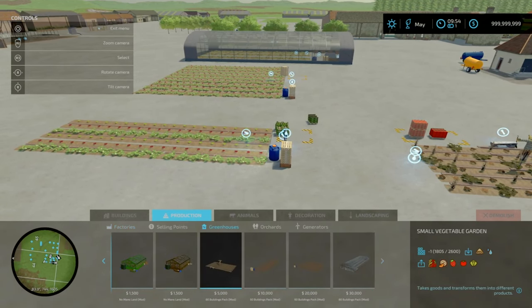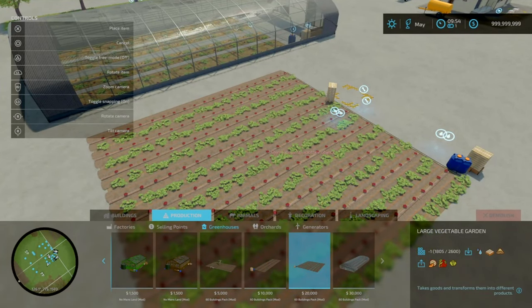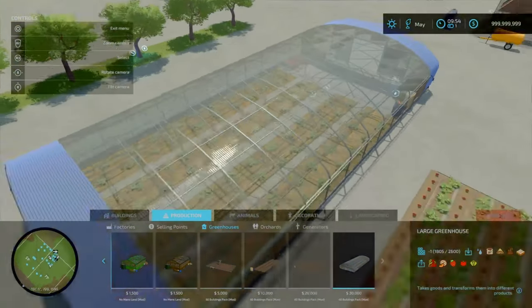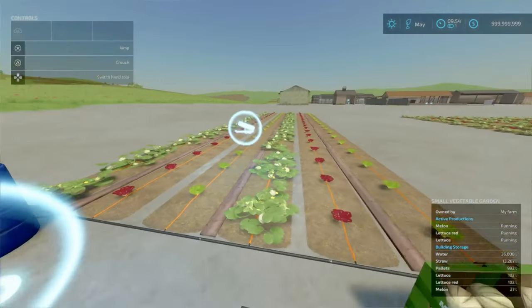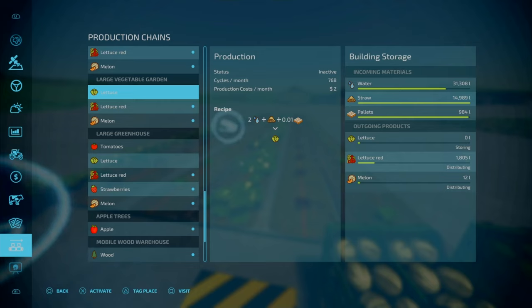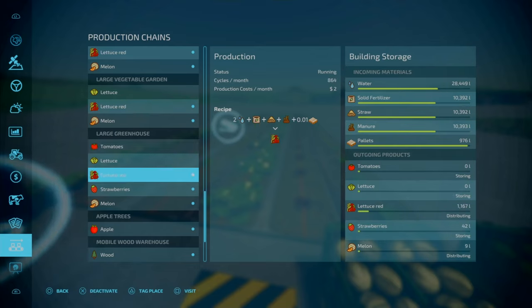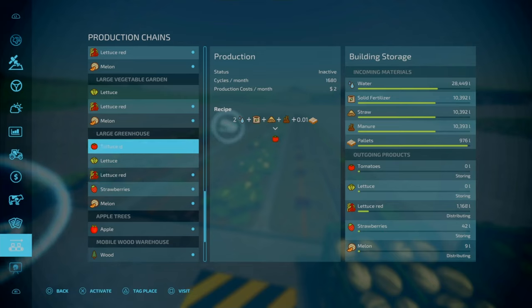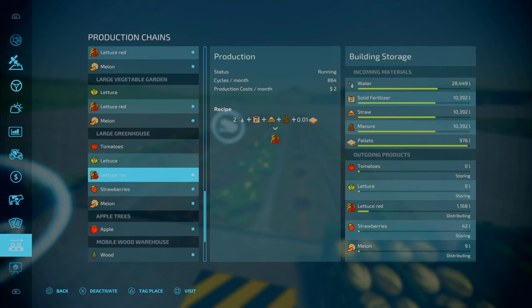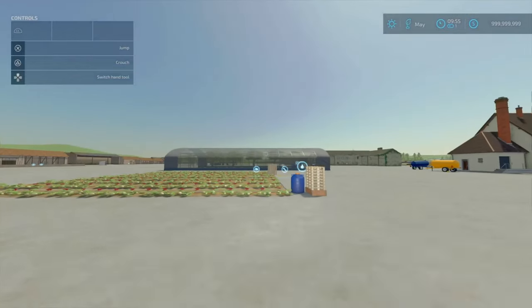Under productions, greenhouses in build mode: the first one — just straw and water — is 5 slots. The second one is 9 slots. The full tunnel version is 12 slots on console. Moving on to the large vegetable garden — that is 9 slots, requires water, straw, and pallets, and produces lettuce red, melons, and normal lettuce. The full tunnel greenhouse also produces normal tomatoes and lettuces with decent throughputs. The greenhouse requires manure and fertilizer but no more than 1,000 litres of each per month — especially if you've got cow barns.